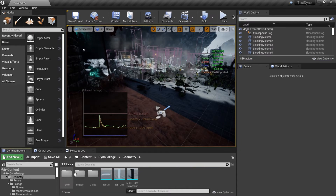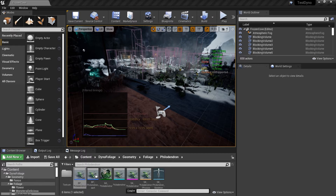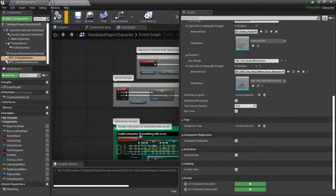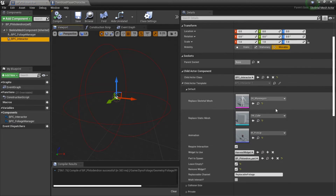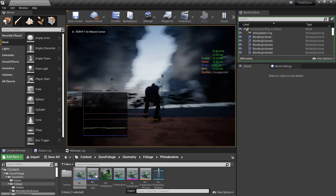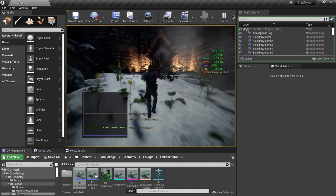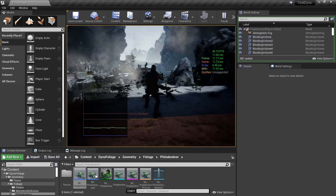We go into the philanderon, open up the blueprint, and bring it up so you can see what's going on. Within the interactor you have those options — we're going to set this back to nothing and make sure that 'leave empty' is on, so it's okay to leave the item empty. When you go and pick it up it will go away, and if you go out and come back in it will be gone — it won't regenerate, which is how we want it.